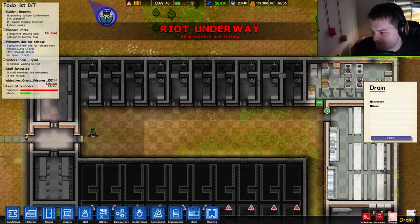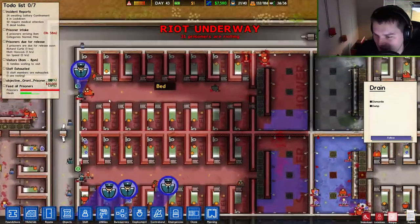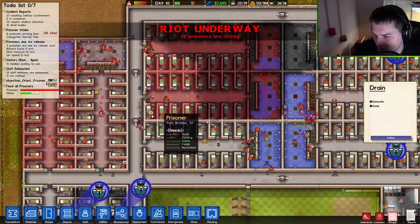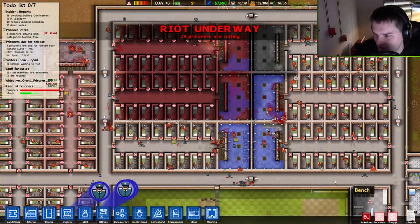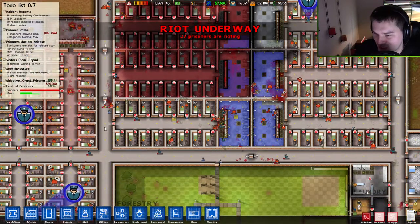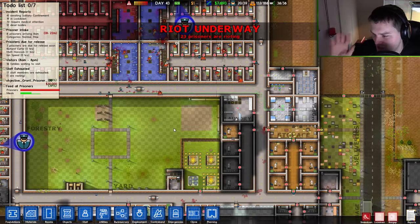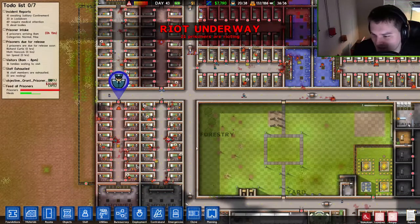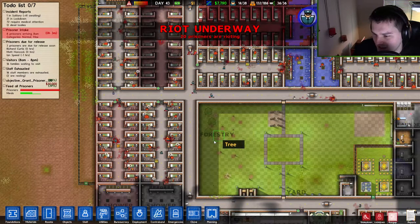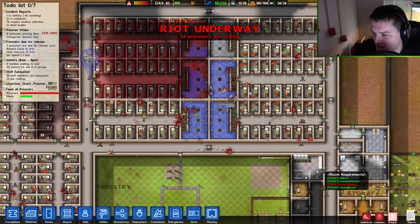Riot underway! Bang up — deal with the riot. This looks like a serious one. Oh my god, there's red everywhere — people dying, unconscious. They're killing each other. Guards are responding. We actually lost a guard. Lockdown — we're going into lockdown mode. Situation critical, deteriorating rapidly. Three wounded guards. Lifting bang up, going to lockdown. Not as many dead as I thought, so it wasn't such a bad idea. Get the bodies out, get the medics in.